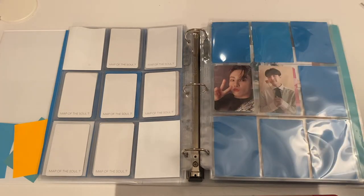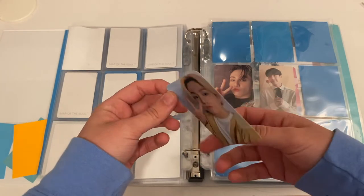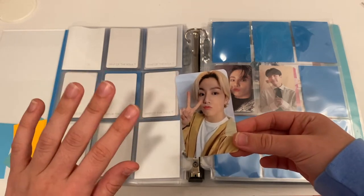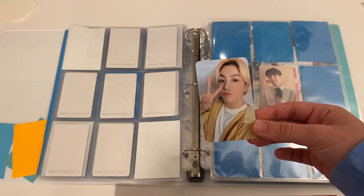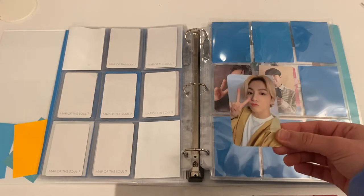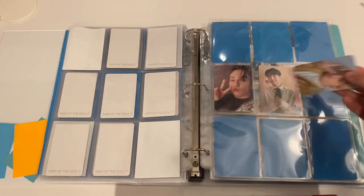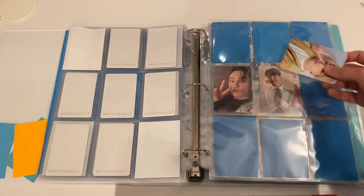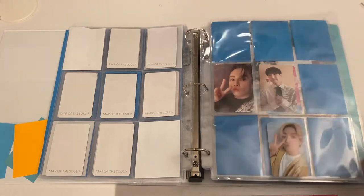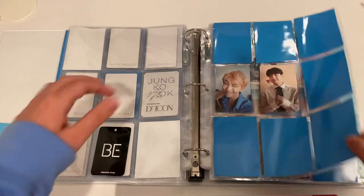I also have this — it's a replica of his Weverse Shop pre-order card. I did claim one in a group order; they're currently at the group order manager's Korean address. Hopefully I'm able to secure Jungkook's real one, but if not I do have this replica. He can go right there at the bottom. I'll fill the page with blue papers when I get them — I just don't have any at the moment.